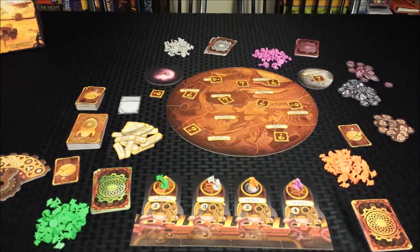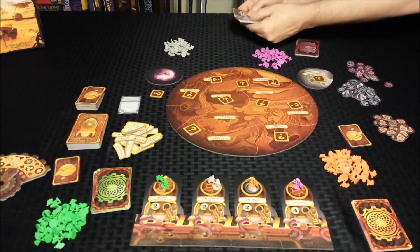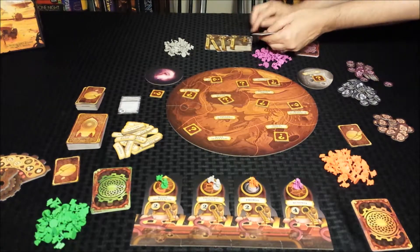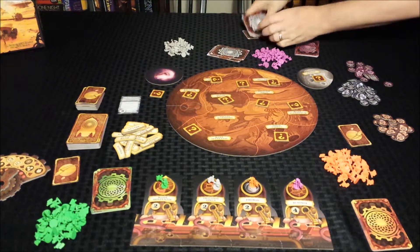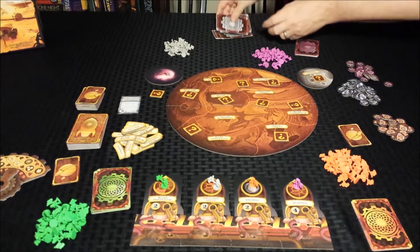Each player creates a neutral deck in a specific way. Take the deck, remove the Recruiter, Explorer, Femme Fatale, Soldier, and two random cards. Shuffle these and place them face down. Then place the remaining cards on the top.